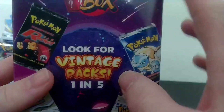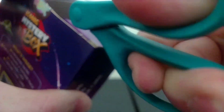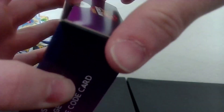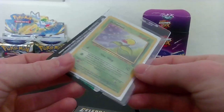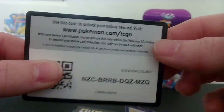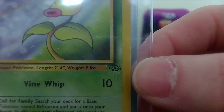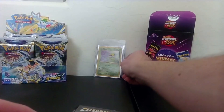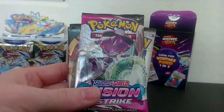So we'll crack open this one first. I need scissors — these scissors are no bueno. Alright, it looks like we do have four packs. Let's pull this out. Looks like we got a Bellsprout from Jungle, I believe that's what it's from. Nice — I kind of like that, man, that card brings me back. And then we got a Celebrations, a Fusion Strike, a Darkness Ablaze, and an Evolving Skies pack.